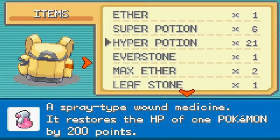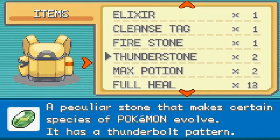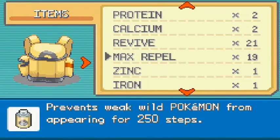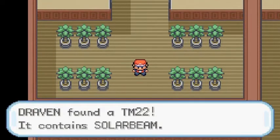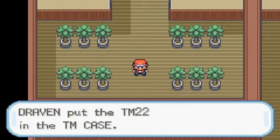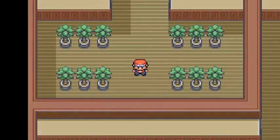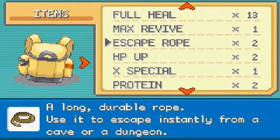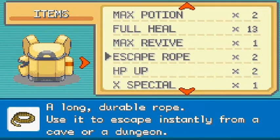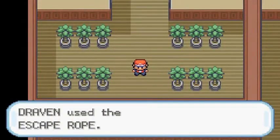We also find TM-22 Solar Beam — a very, very good move for grass type Pokemon. That is pretty much it for this area. Off-screen I will be capturing some Pokemon for the collection, and there's going to be some fun stuff going on in the next episode. I'm going to use the Escape Rope right here.